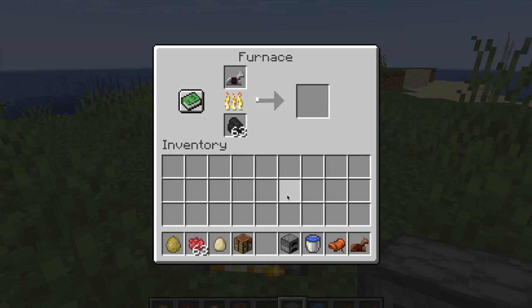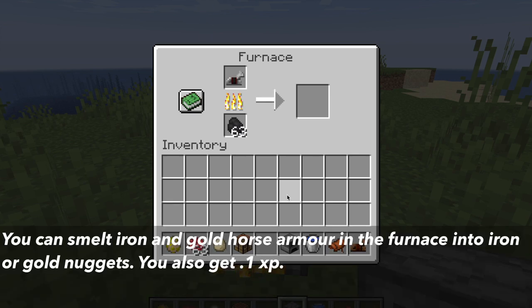If you don't want horse armor, with gold or iron horse armor you can smelt it down. In the furnace, put the iron or gold horse armor and smelt it. It will give you 0.1 XP and an iron or gold nugget.